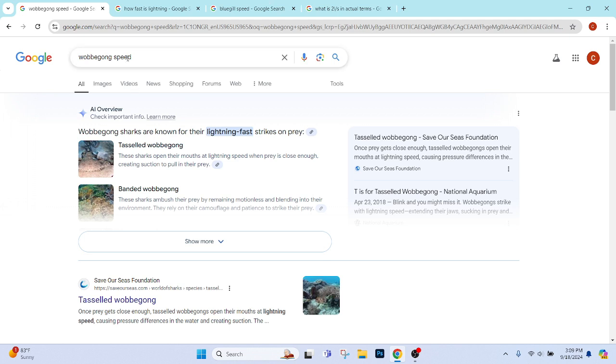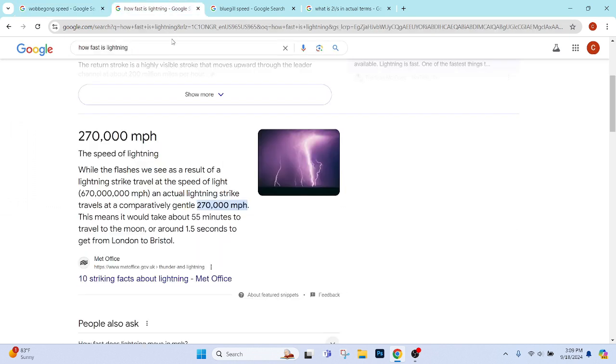So I search the speed of a Wobbegong, right? Wobbegong sharks are known for their lightning fast — right? Okay, I mean that's not too bad. I can just google speed of lightning, right? How fast is lightning? 270 million miles per hour! There's 270 hundred thousand... 2700 thousand — this is hard to say, I think. Just pretend I said that right. So it's fine. I'll just have this random creature just have the speed of 270 thousand miles per hour.